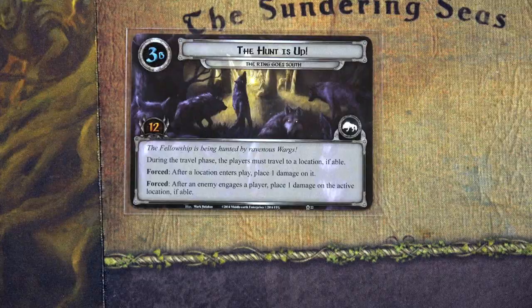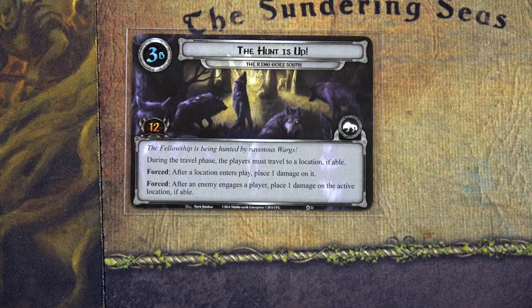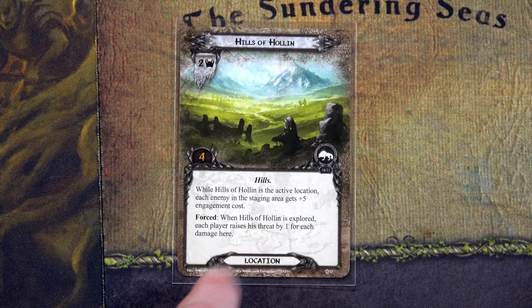The new quest card reads: the Fellowship is being hunted by ravenous Vargs. During the travel phase, players must travel to a location if able. After a location enters play, place one damage on it. After an enemy engages a player, place one damage on the active location. We need 12 progress to advance. We'll travel to the Hills of Holland, which gives every enemy plus five engagement cost, though we'll have to raise our threat by one for each damage placed here.